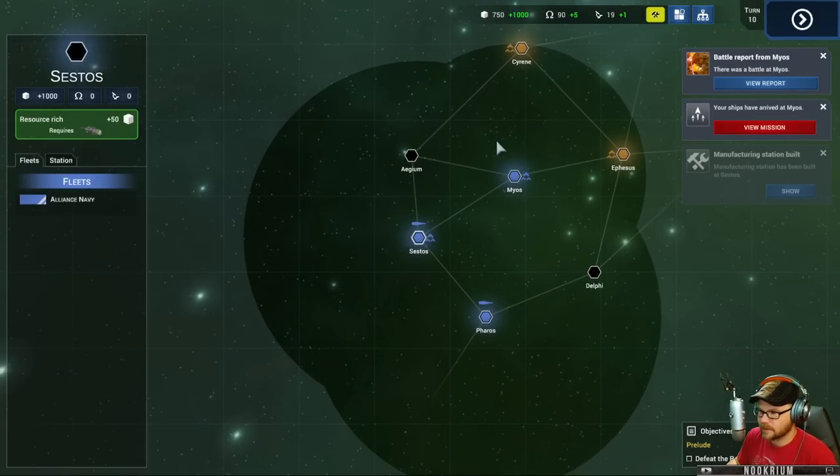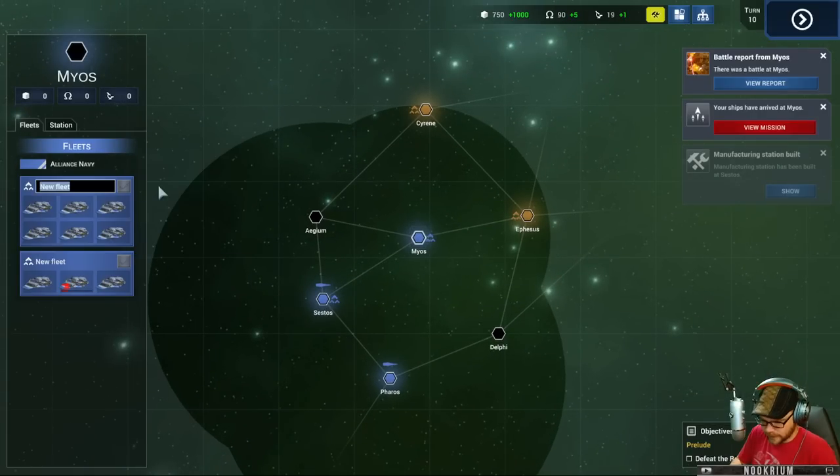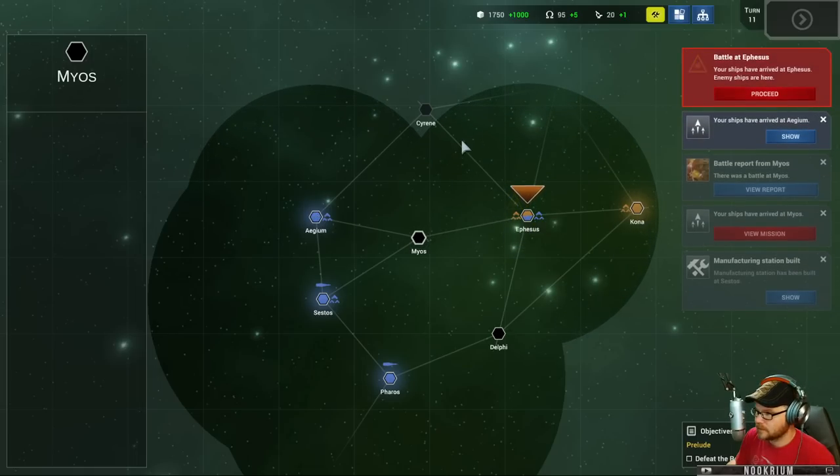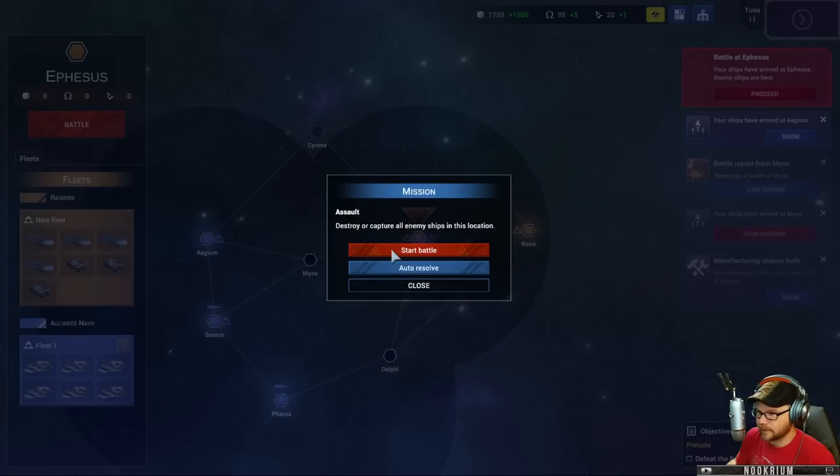I want fleets - we've got a fleet here. This is a new fleet, we'll call them Fleet One, and send our buddies over. This guy's a little beat up but let's go to Ephesus. We'll get this guy built up and see what we can figure out over here. Battle report - next turn. So we're in Ephesus - let's start the battle. We can auto-resolve it also. There's a good amount of them but I'm sure we can handle it.